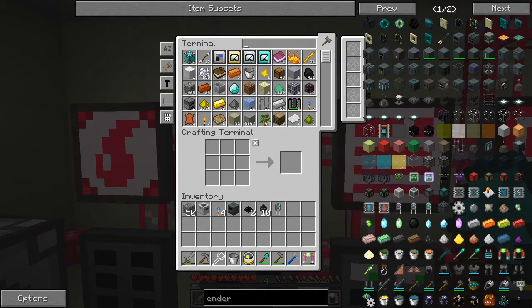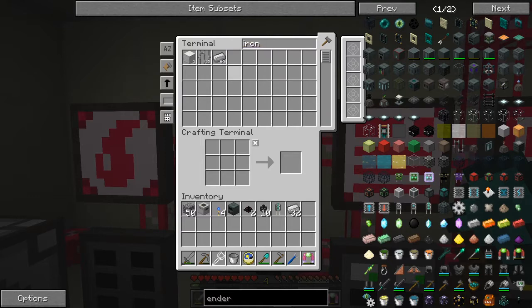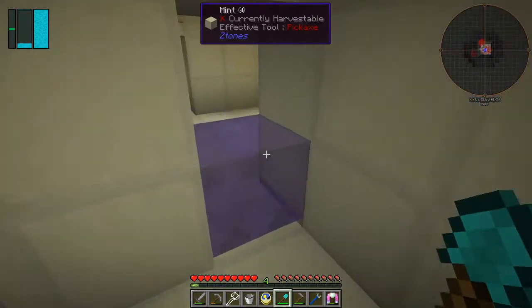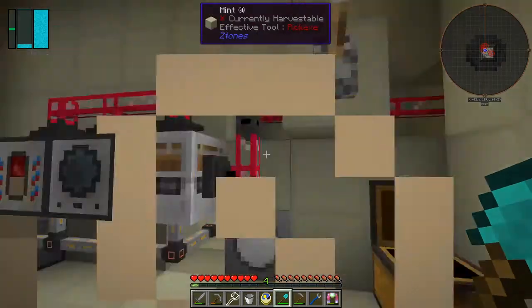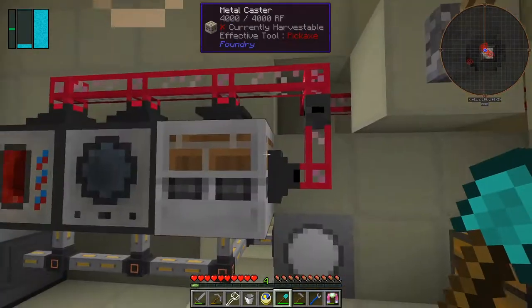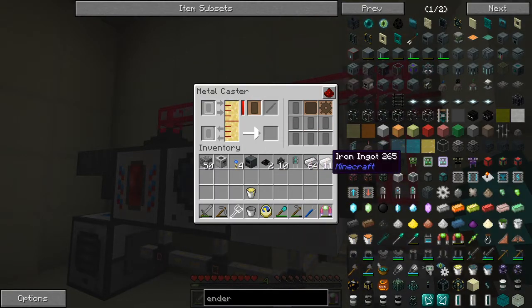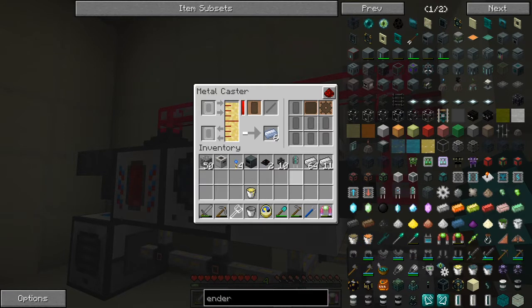We need some iron ingots - actually not iron ingots, let's take 32 to start with. We need some nickel. We haven't got any nickel ingots in our system, but we've got 24 buckets of nickel. So we can take molten nickel and make some ingots - put those in there. We get 96 iron from previous times. We're starting to get some nickel - the recipe is 10 iron to 6 nickel giving us about 3.